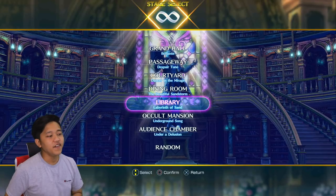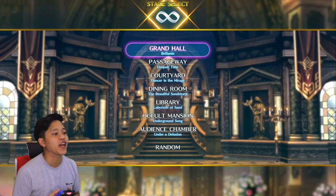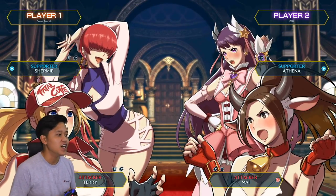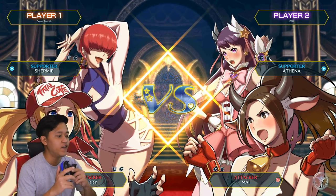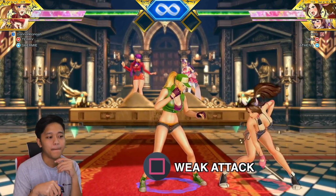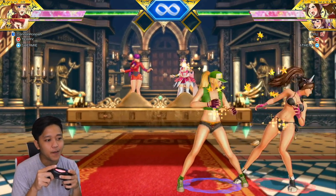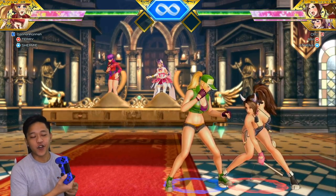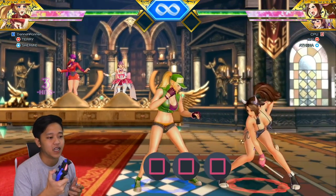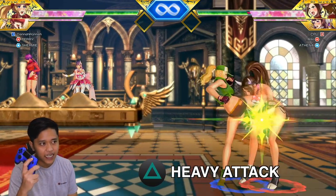All right, not to spoil too much about the character, we're just gonna go to the Grand Hall. Here are your basic attacks: Square is your weak attack — it has very cute animations when you hit them. If you hit Square three times, that's your basic combo. Triangle is your heavy attack — it's more of a one-hit kind of thing.